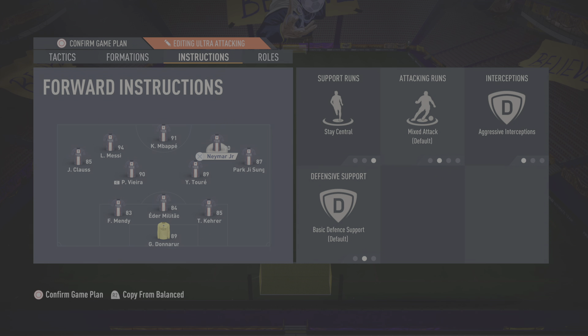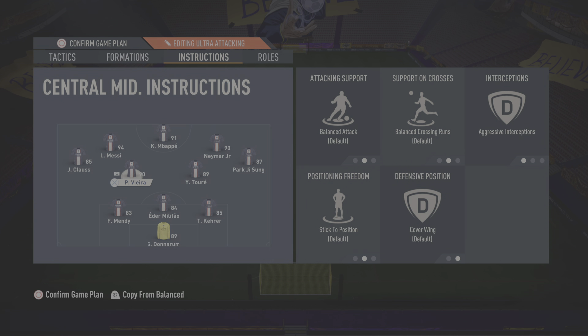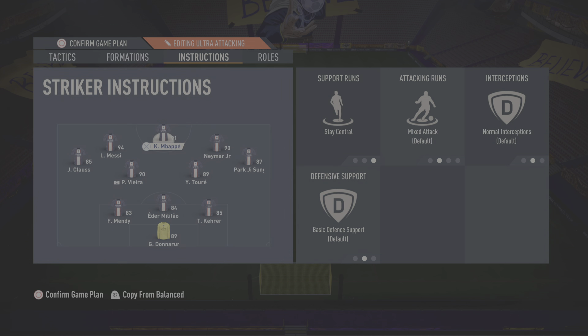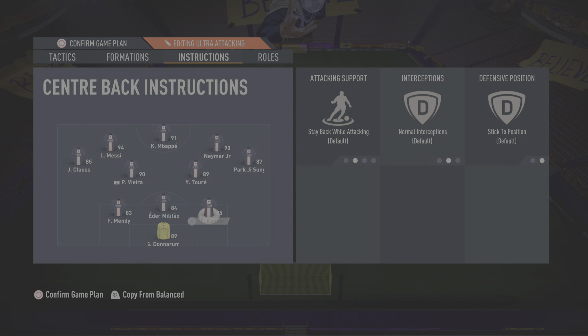Instructions: aggressive interception for all players except the striker and center back. Everyone else is on aggressive interception. The left center forward and right center forward: stay central, so you have that trio up top to create chances. Always give that extra pass — there's always a free player to tap in and score, giving you that comeback or those two or three goals required. Give this formation a go if you're two or three goals down with the last 20 minutes remaining.